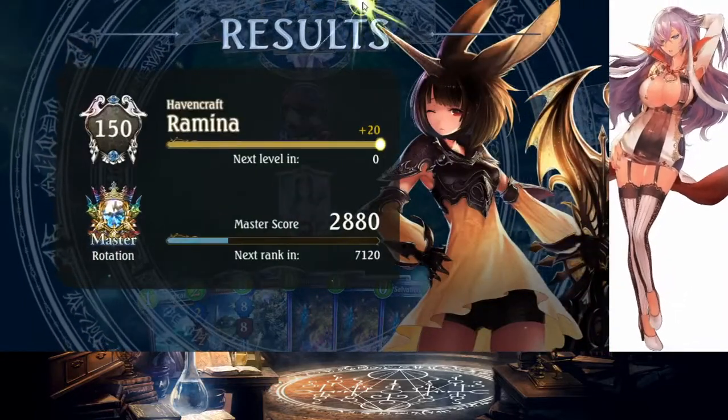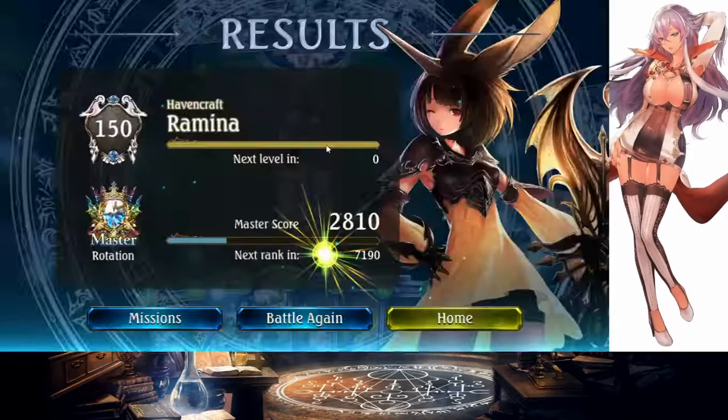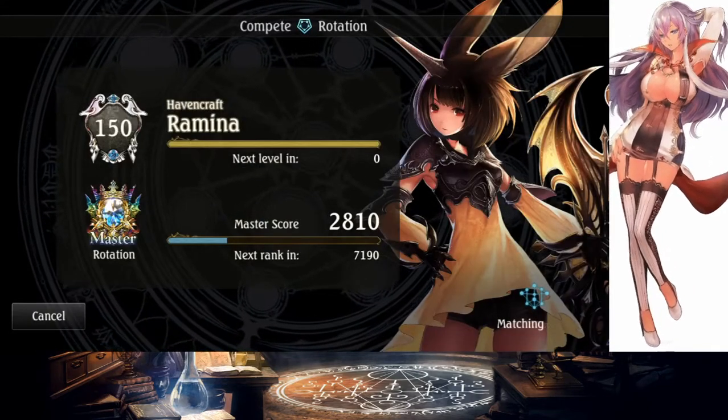Should I have just played Aegis there? I feel like Aegis was way too low tempo — you almost never want to play Aegis, it's almost always the wrong play. But in that kind of grinding game, maybe it was correct. I just didn't want to give up my board advantage.